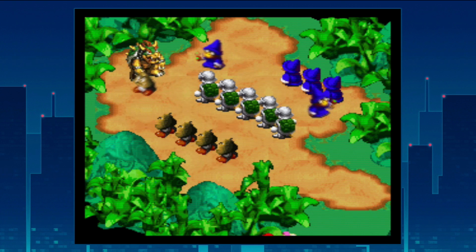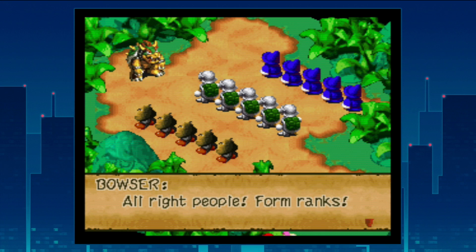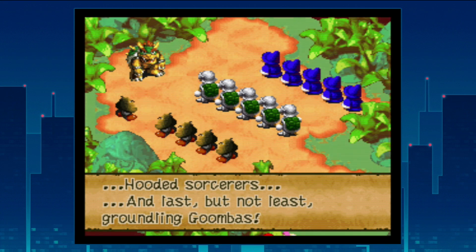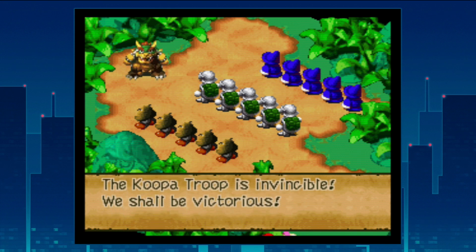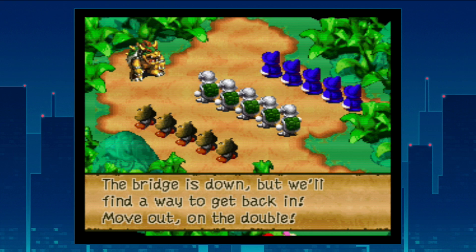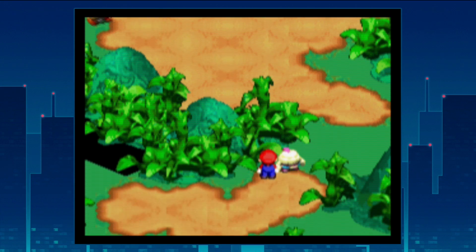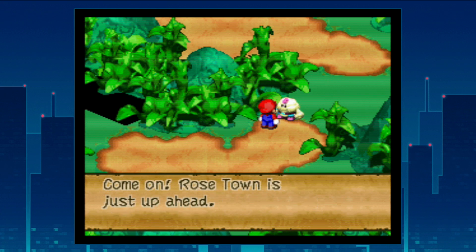We get a brief cutscene of Bowser rallying the Koopalings: shelled warriors, hooded sorcerers, and grounding Goombas. Bowser declares this their finest moment — the bridge is down but they'll find a way back in. Bowser hasn't lost heart and fully intends to reclaim his keep from the Smithy Gang. A character notes Bowser and his troops must be on the way to Bowser's Keep, and Rosetown is just ahead.